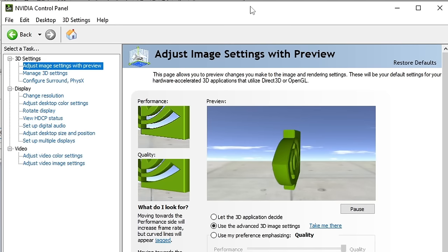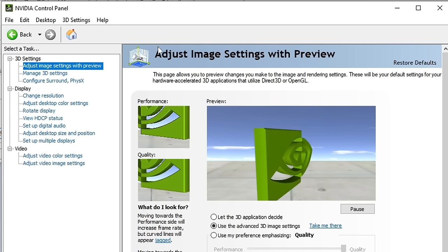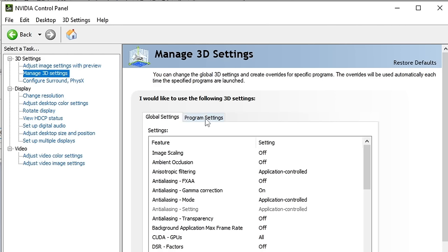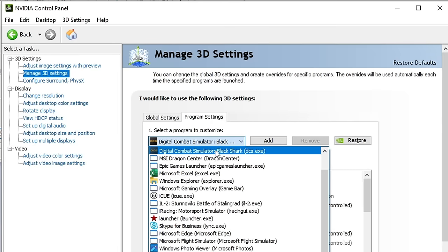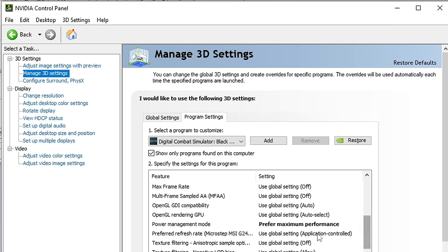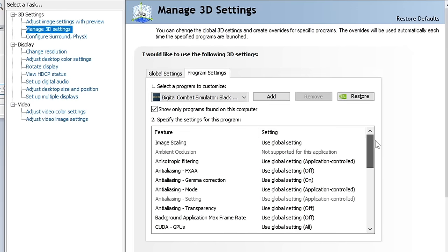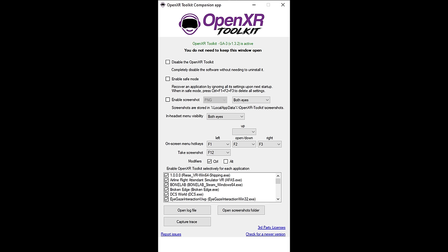Congrats, the first step is done. Now if you have an NVIDIA card, open the NVIDIA Control Panel, go to Manage 3D Settings, click on Program Settings, and add DCS. We leave everything by default but we only change Power Management Mode to Prefer Maximum Performance, and I have put Virtual Reality Pre-Rendered Frames to 1. If you have better options that can greatly increase FPS, let us know in the comments. Also make sure to download the latest version of the OpenXR Toolkit — link is in the description — and open it once. Just leave everything default, don't change anything here.